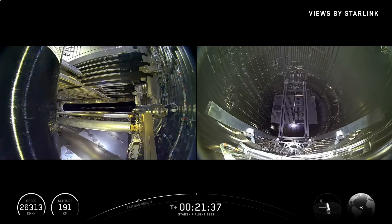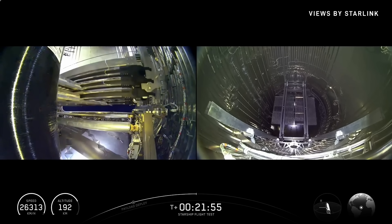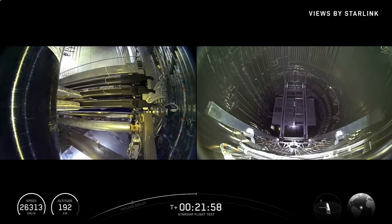We've got four Starlink terminals on the outside of Starship. It uses those to talk to the constellation, and through that we get about 120 megabits of bandwidth. That's our real-time HD video and all of our telemetry — so it's not just giving us these cool views inside but also all that engineering data in real time, including during reentry.